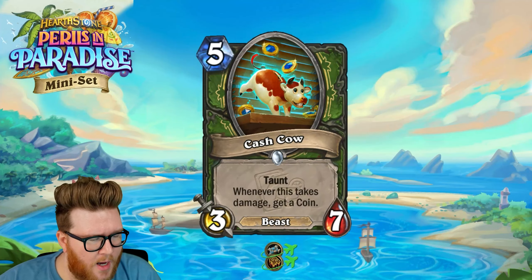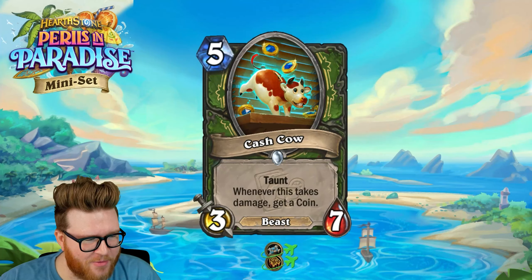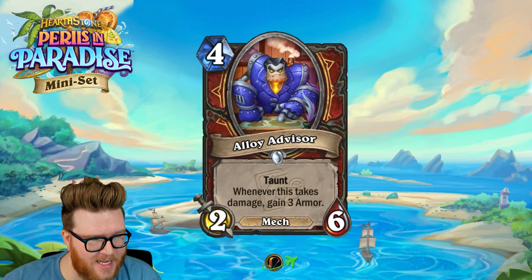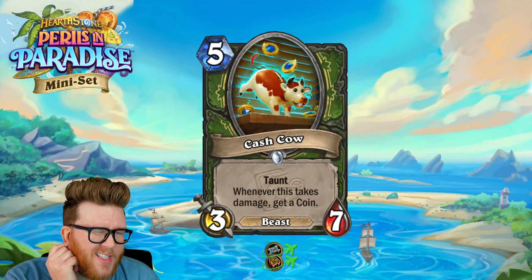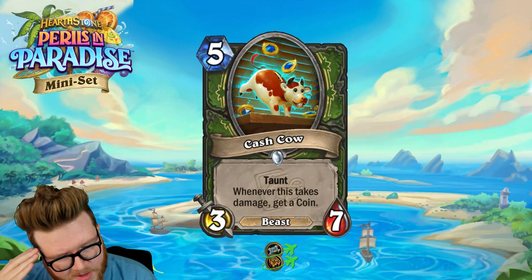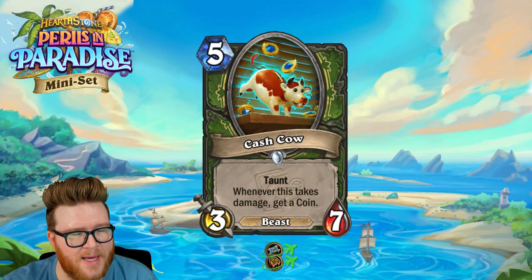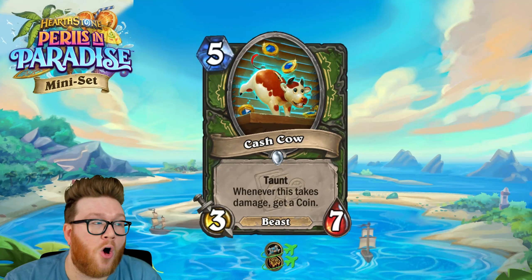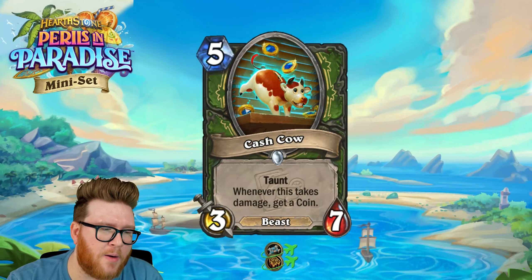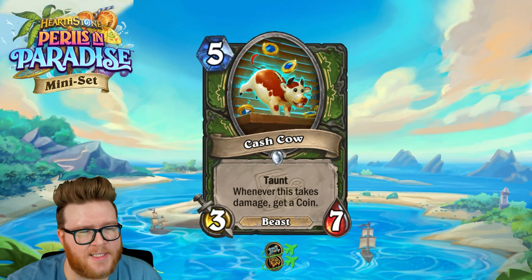Moving on to hunter cards — here we have the Cash Cow, a five mana three-seven Beast with Taunt; whenever this takes damage, get a Coin. Similar idea to the Alloy Advisor. A three-seven feels a little smaller to me than a two-six — every turn further into the game you see bigger chunky damage and big rush minions, which makes this feel easier to deal with in fewer hits. Those little one-ones that stack up early kind of fade off by the mid game, so by turn five opponents are playing three-threes and four-fours that chunk into this more effectively.